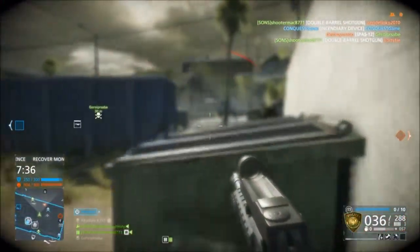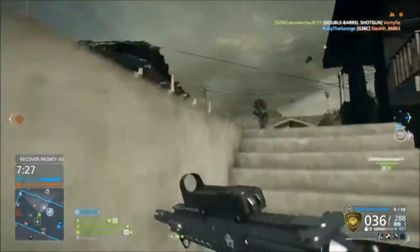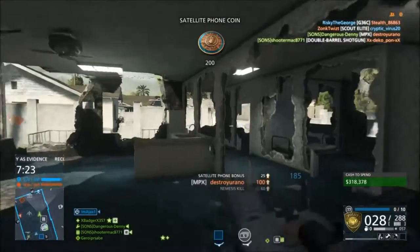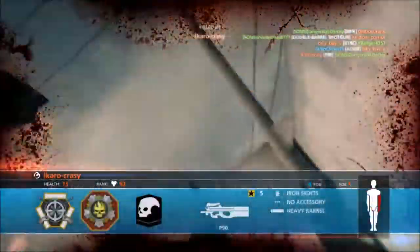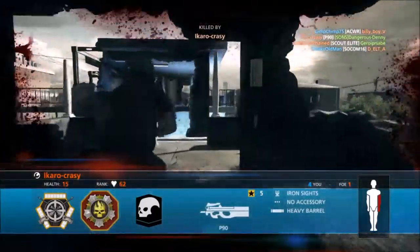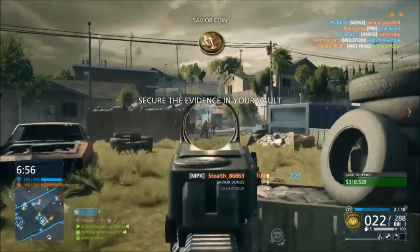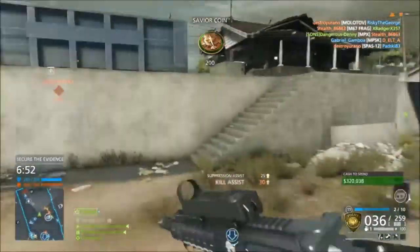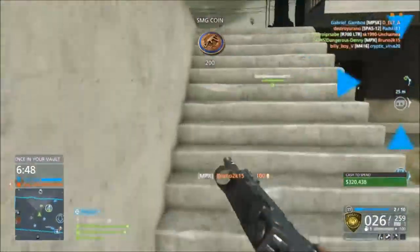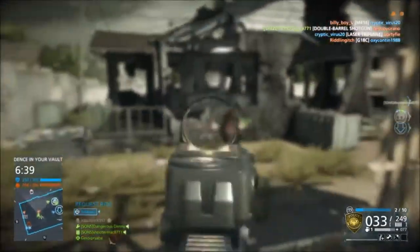I've been playing a lot of Blood Money recently. I know a lot of my videos are conquest and tend to be on the same maps, but anyone decent at this game knows you do better on maps you know well. One thing I forgot to mention: adding Block and Grow House to the conquest large rotation is a terrible idea. There's no need for 64 people on Block — nine times out of ten someone ends up spawn trapped, and if you're on that team, it's miserable.